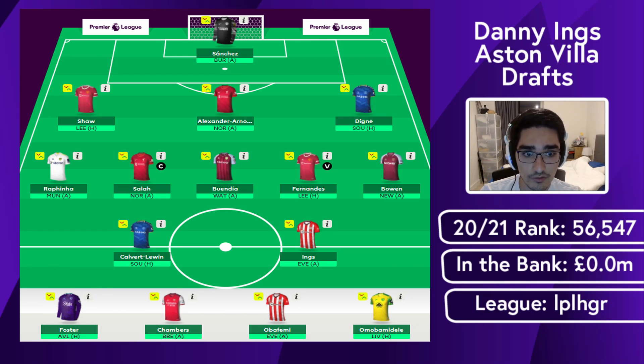With Ings coming in, there's also an opportunity to go for Obafemi as a value budget striker — at 4.5 he'll probably get a lot of game time now that Ings has left Southampton, who like to stay in a 4-4-2 shape. The rest of the team is fairly template: Sanchez, Shaw, Alexander-Arnold, Digne, Rafinha, Salah, Buendia, and Fernandez. These are all solid players with beneficial fixtures, and Buendia should also benefit from playing with a more clinical striker.